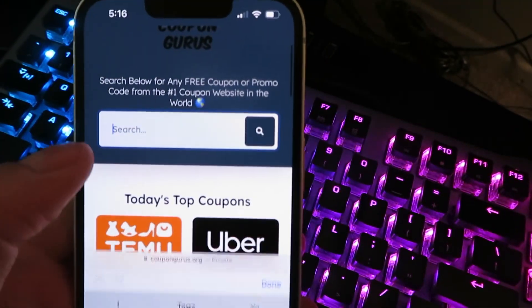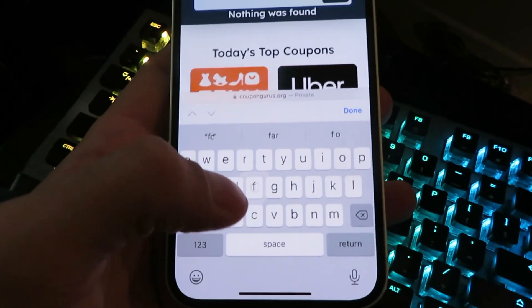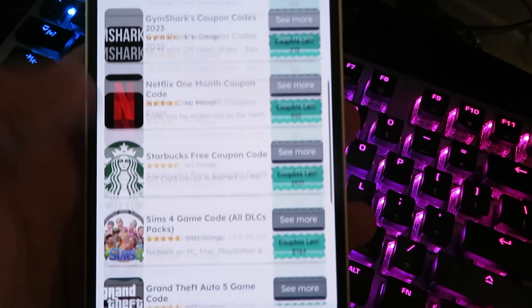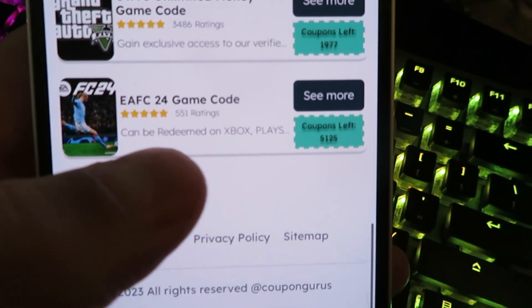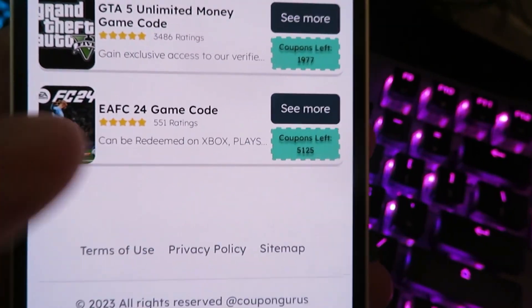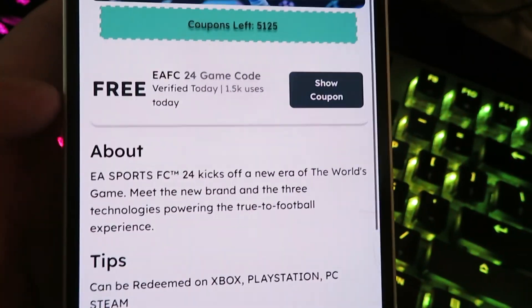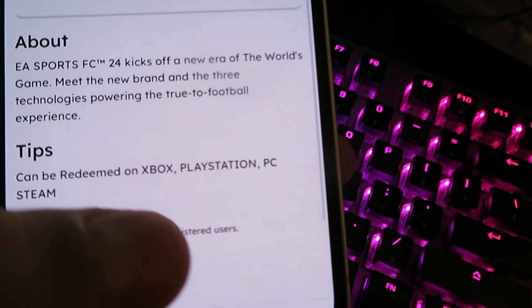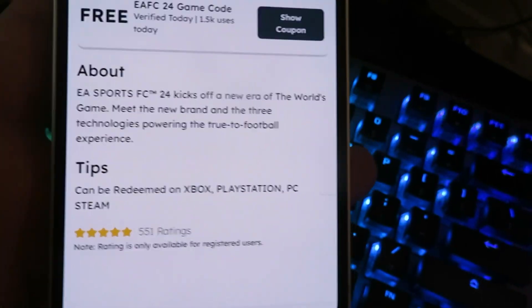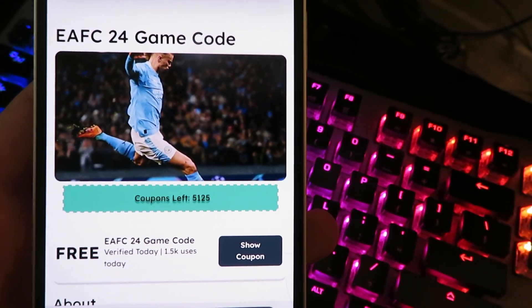Once you get to the site, type in 'EAFC' and it should pop up. Let me scroll down — it's going to be called the EA FC 24 game code. You can see it works for Xbox. Click 'See More' and you'll see it's working for Xbox, PlayStation, PC, and Steam.